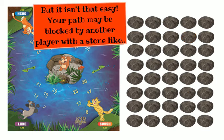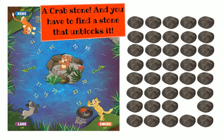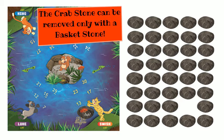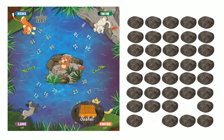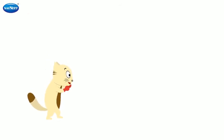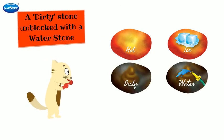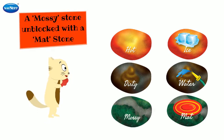But it isn't that easy. Your path may be blocked by another player with a stone like a crab stone, and you have to find a stone that unblocks it. The crab stone can be removed only with a basket stone. There are three more blocking stones with three unblocking stones: a hearth stone unblocked with an ice stone, a dirty stone unblocked with a water stone, a mossy stone unblocked with a mud stone.